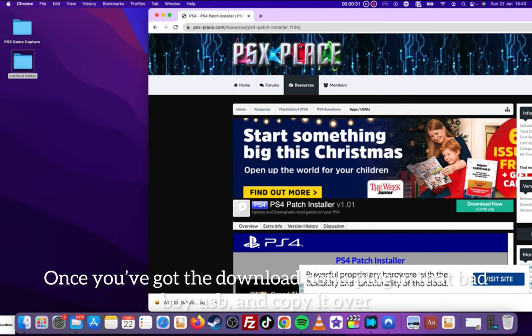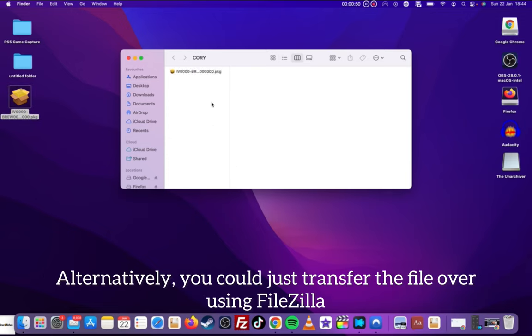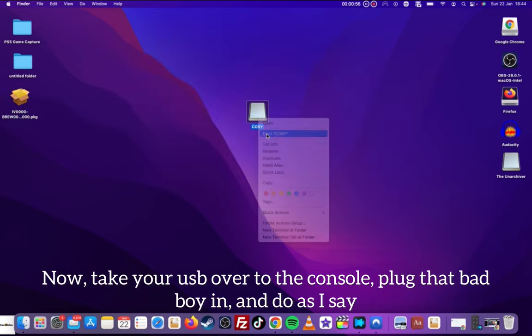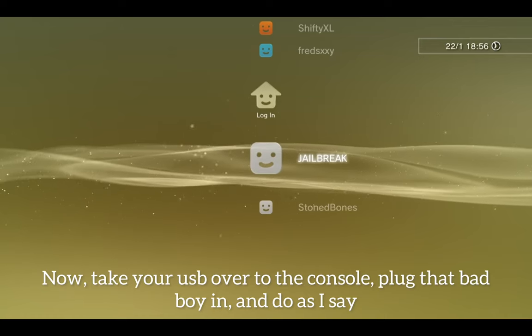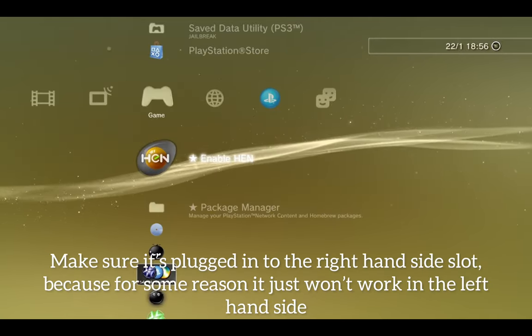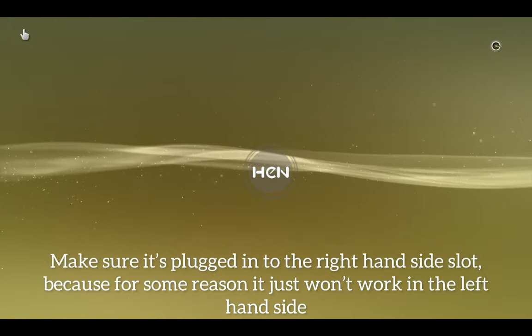Once you've got the download done, plug in that USB and copy it over. Alternatively, you could just transfer the file over using FileZilla, but I will be doing the traditional method for this video. Take your USB over to the console, plug that bad boy in, and make sure it's plugged into the right hand side slot, because for some reason it just won't work in the left hand side.